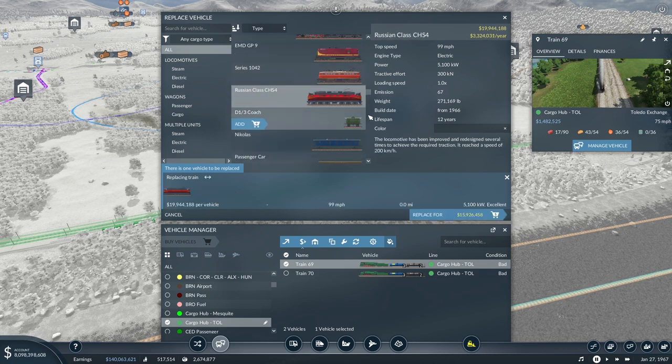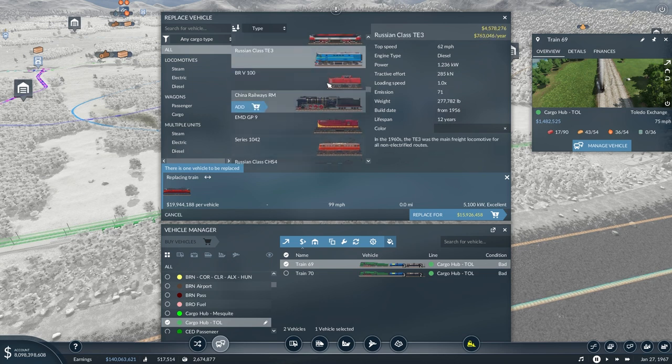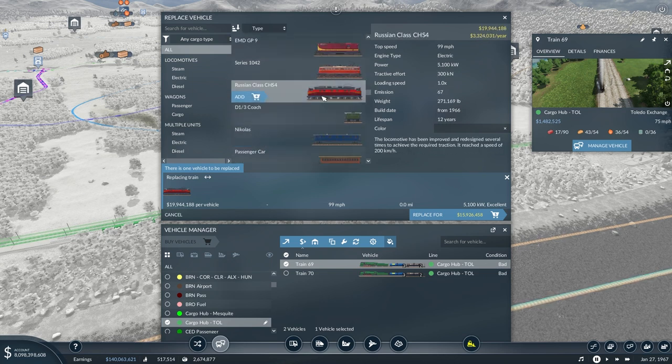Here's the engine that I think we're going to go with — the Russian-class CHS-4. It's our most powerful train, pretty recent and fastest. Quickly looking at all of our most recent trains, this one is definitely the most powerful one at the moment.